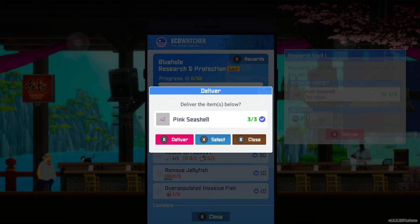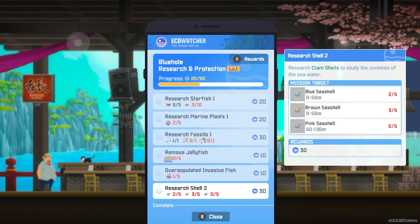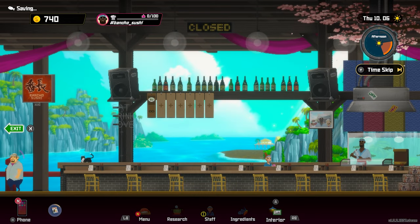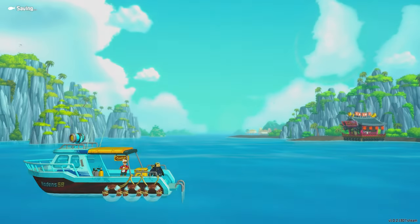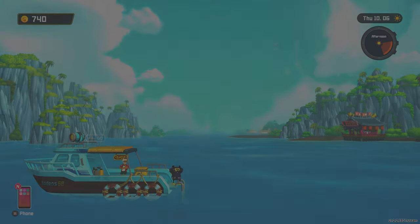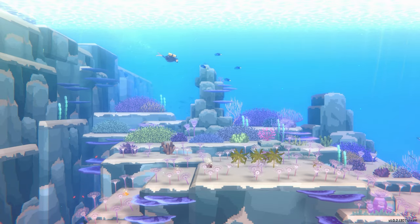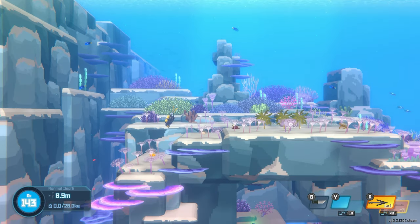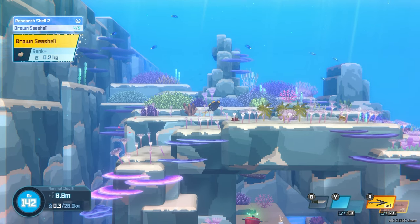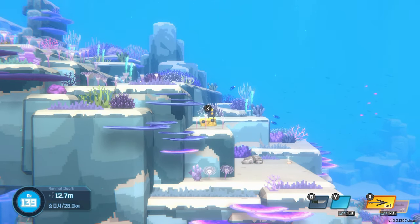The eco-watcher — this is for our research. We're going to deliver pink seashell — that's done. Starfish, marine plants, fossils, removed jellyfish, and the invasive fish the red lionfish — we can go for that this evening and serve some of them up. So let's get back to the boat and start heading off to do some of these extra quests. We're going to get straight down into the dive. This is all about hunting, getting new fish, picking up some items. We need to find some more starfish — that's going to be our next task.